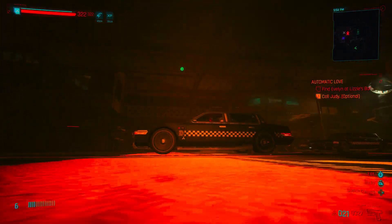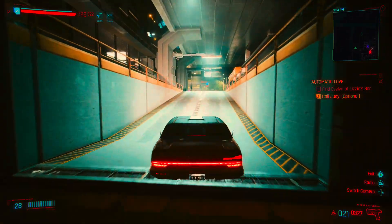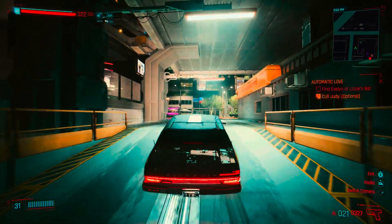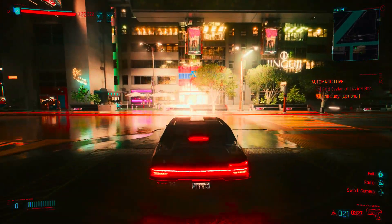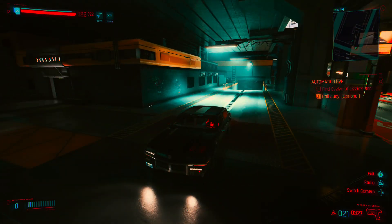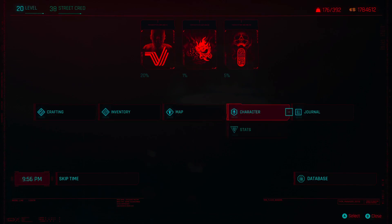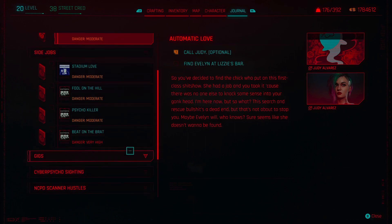They're on the map but they're glitched out — they're all the way up there. So we just completed that mission, and now we have a Delamain car. Instead of deleting Delamain or any of the personalities, we just merged them, which I feel like is the best answer. We still have some main jobs and side jobs to do.